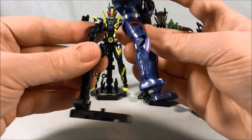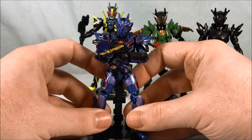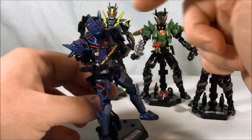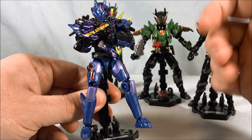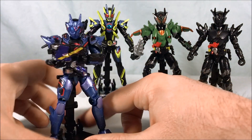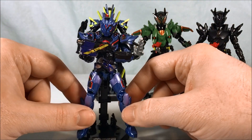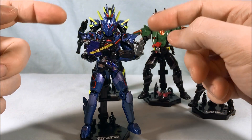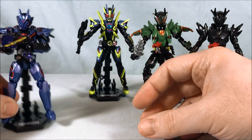He's got the same articulation as Shining Assault Hopper — they really all do. Apart from the shoulder stickers not really wanting to stay down, everything worked out great. I really like his color scheme — it's a little bit darker and more subdued. I love Shining Assault Hopper's blue and fluorescent yellow, but Assault Wolf's darker blue mixed with black and red is also really sharp. Very, very cool.